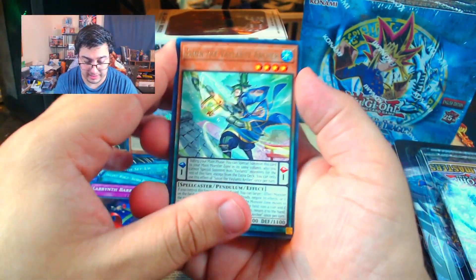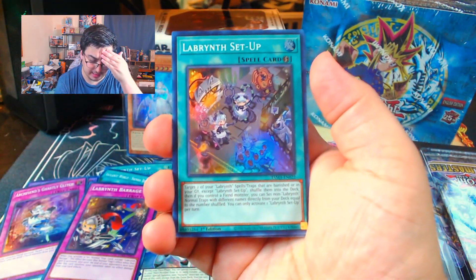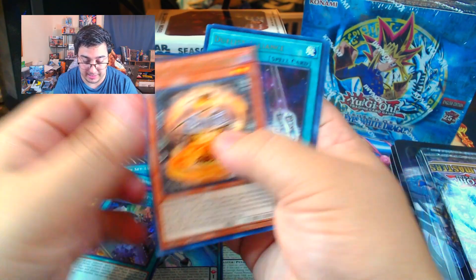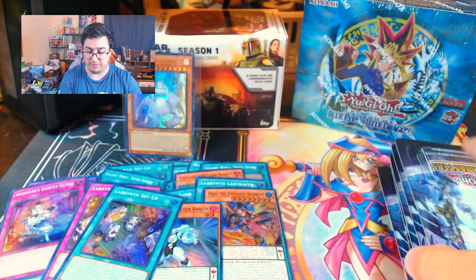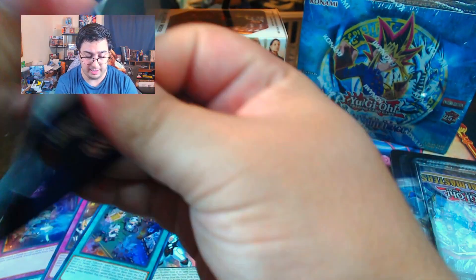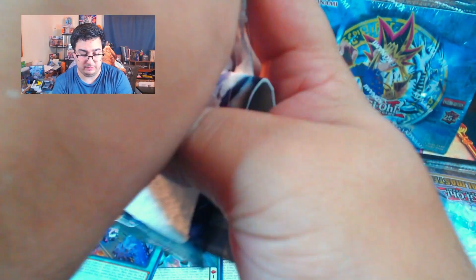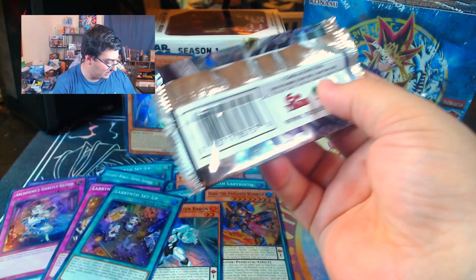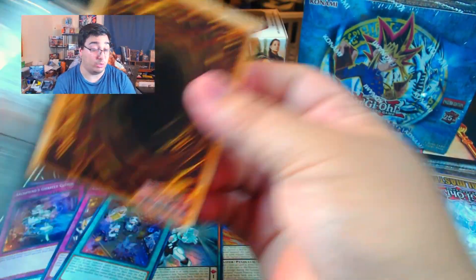We have a Scion the Valiant Archer, Pendulum Fusion, Labyrinth Setup. This opening isn't turning out to be the greatest, but we persevere. We push on and hopefully these last packs will give us some magic, because we know I need it. Haven't been this bad in blisters in a long time.